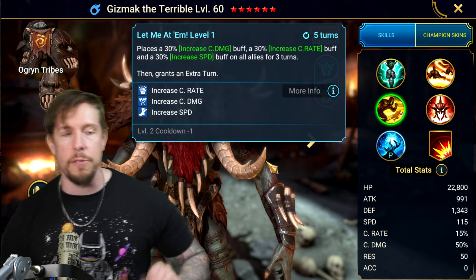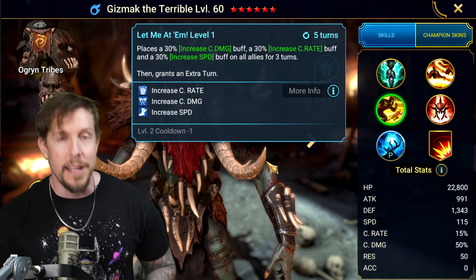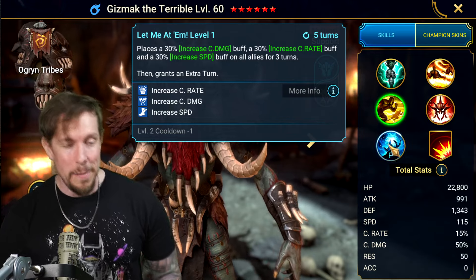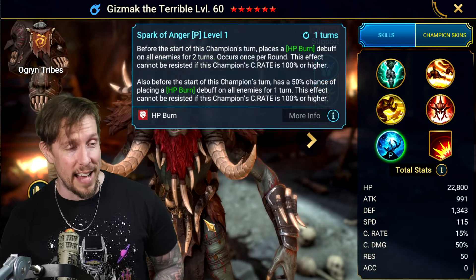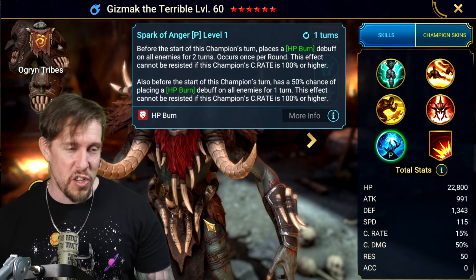On a three-turn cooldown when booked — AOE attack, instant burn activation, increased debuff duration, decreased speed — pretty dang powerful. Let Me At Him: increases crit damage, crit rate, and speed on all allies for three turns, then grants an extra turn.